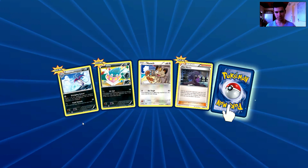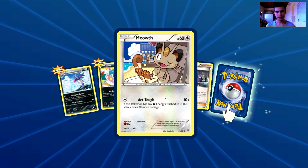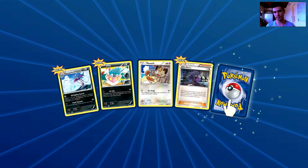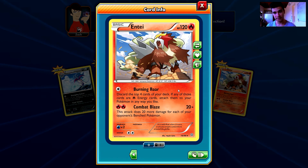I guess we're going to get cool pulls, right? We have a Malamar — a common Malamar — an Inkay, a Meowth, a Hex Maniac uncommon card, and the second rare is an Entei. Sorry about that — an Entei. That is one of my favorite Pokémon of all time.